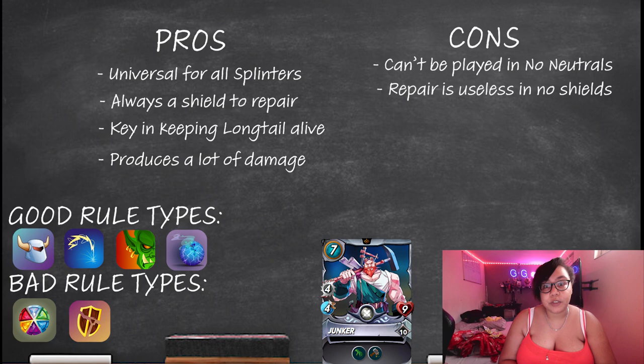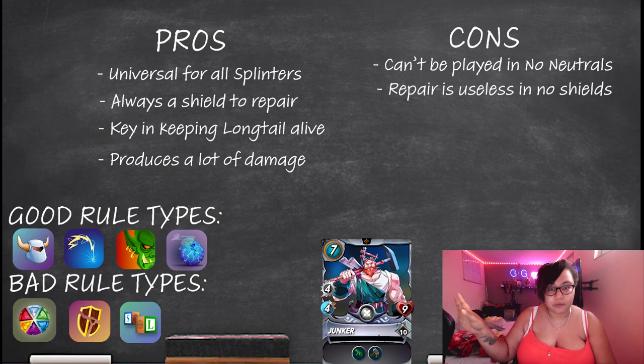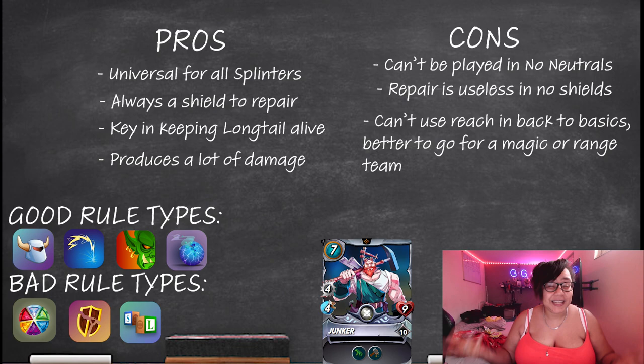Back to basics is also bad. Not only can he not repair shields, but because he's a reach card with melee, he still can't attack until he moves to first position. So that's not really a card you'd put in unless you're making him a tank — and you're just going to lose if you make Junker a tank. But anyway, let's see who's at number two.